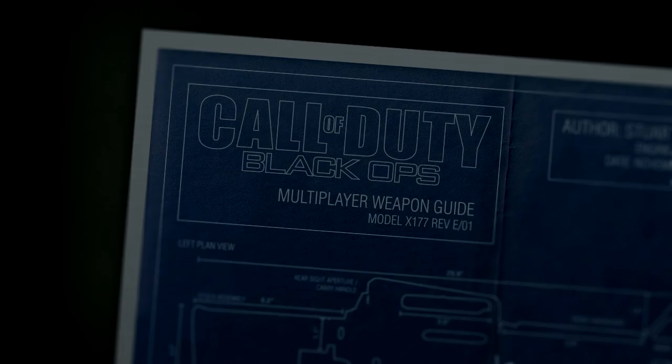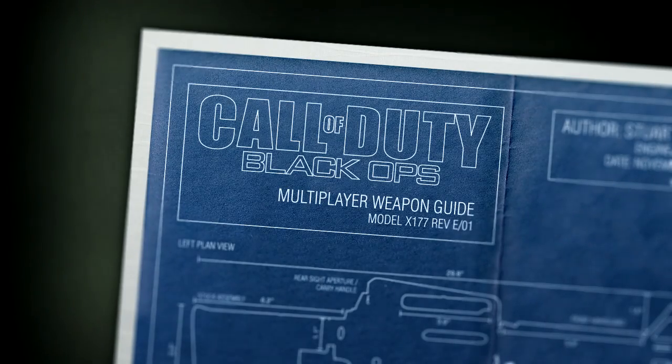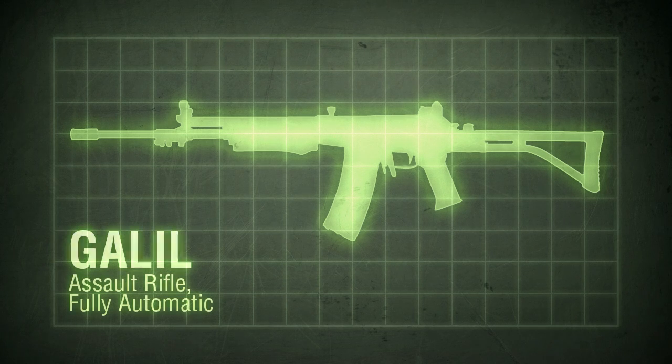Hello, this is Xbox Ahoy, and this is the 24th episode of my Black Ops Weapon Guide. Consider this a bonus. In this episode, we're covering the fifth assault rifle, the Galil.